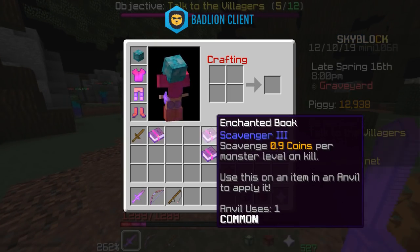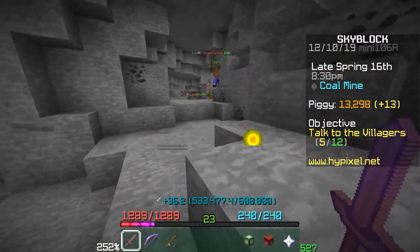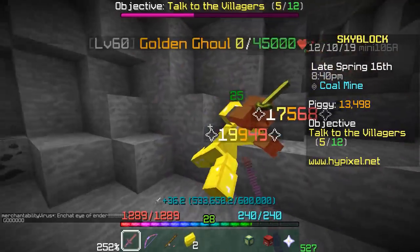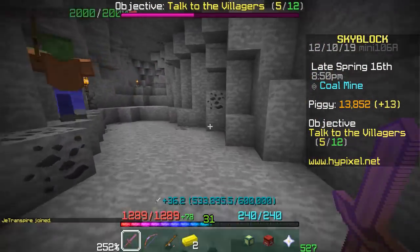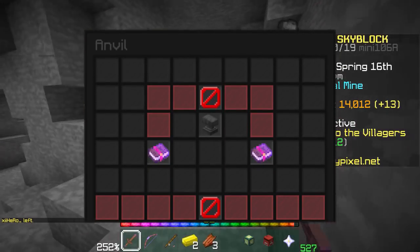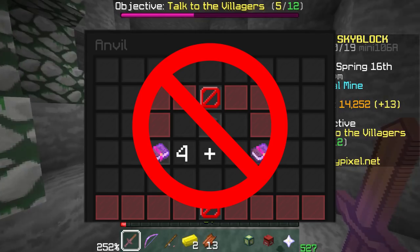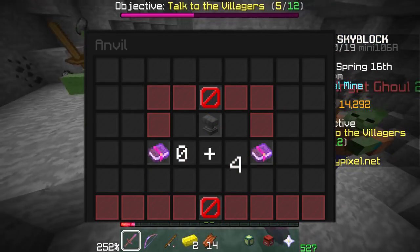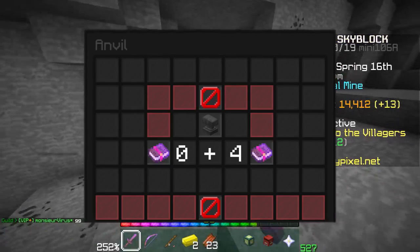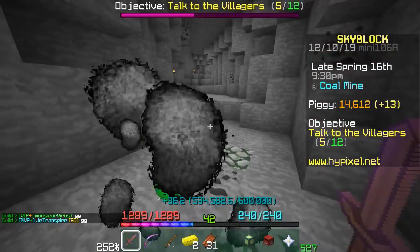Let me demonstrate making a book that will result in a one anvil use weapon. Basically the way the trick works is that Minecraft will calculate anvil uses based on the book or tool on the left side. So combining a four anvil use book with a one anvil use book will result in either a two anvil use book or a five anvil use book. If you put the four anvil use book on the left and then add an enchant to it, that makes it five — bad. But if you put the zero enchant crafted book on the left, then combine it with the four enchant book on the right, it will form a one anvil use book with all the enchantments of both.